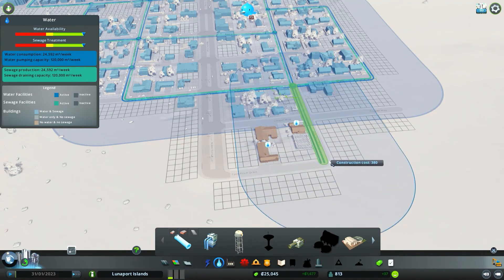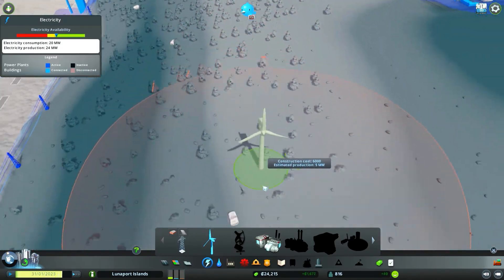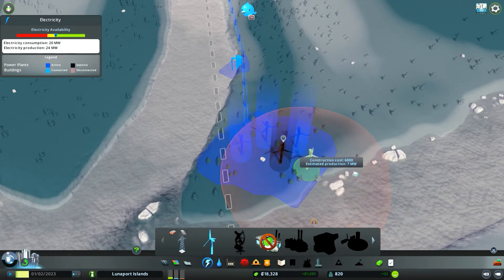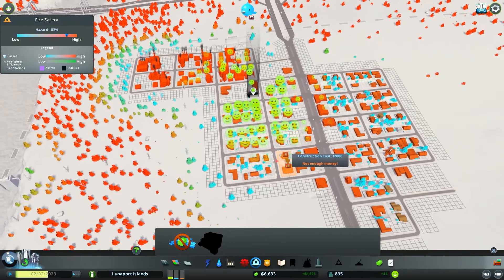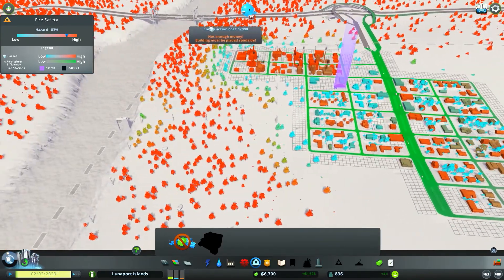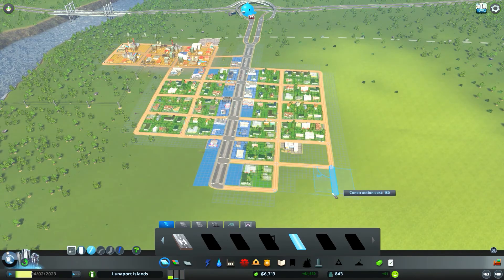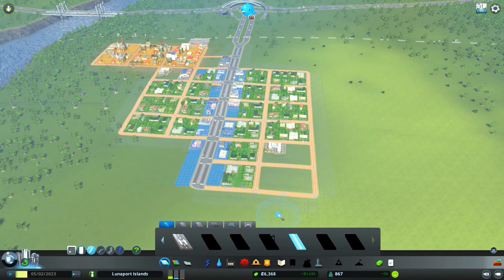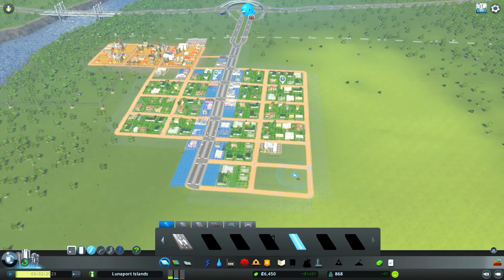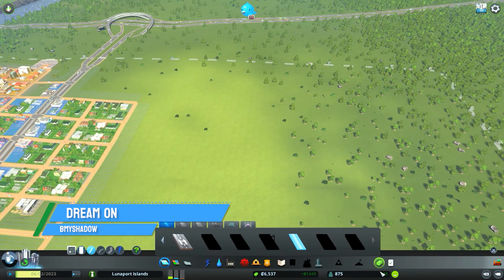They don't have water — let's get that taken care of first. Should probably add another windmill now that we have a loan. Let's go to fire coverage first — maybe I'll throw that right here. I like to put my first firehouse closer to the industrial zone. And since we have all these trees here, that's high risk — I don't want that happening. Not on my watch. Got some residential needs that need to be met.